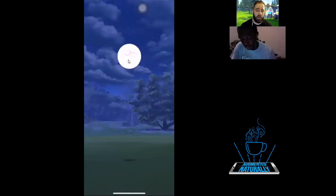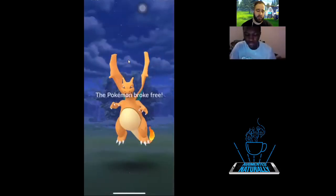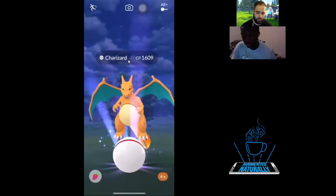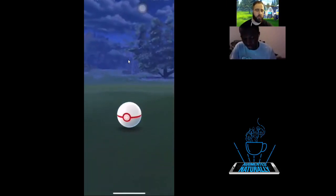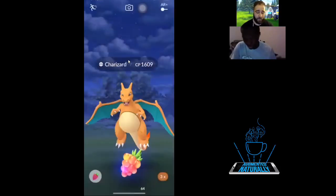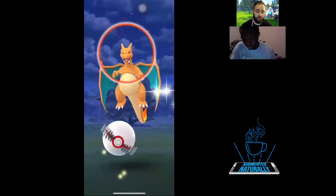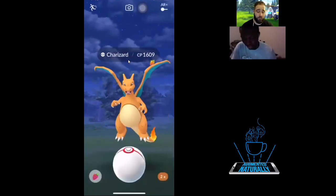The shiny form of Charizard X is, I think, orange — it has red wings, a light blue stomach, and a greenish body.